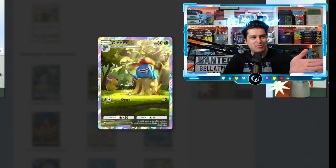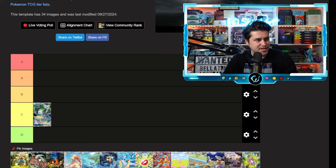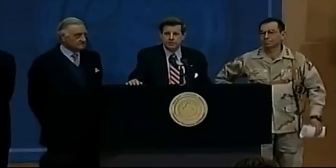Next up we got Gloom. This is why I have PokéBeach pulled up so I can see the cards closer — I didn't even notice all these details. You got a Pidgey up here, a Psyduck running in the background, a Rattata behind the bushes. That's pretty cool just because of the cameos from other Pokémon. I'm gonna toss it in C tier. What is that coming out of Gloom's mouth though?